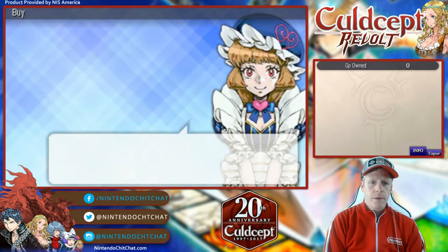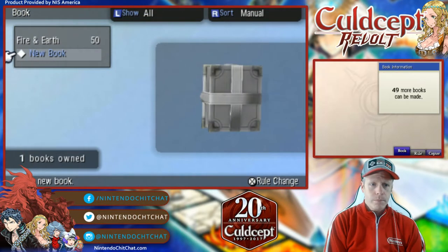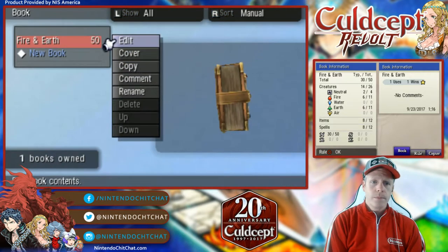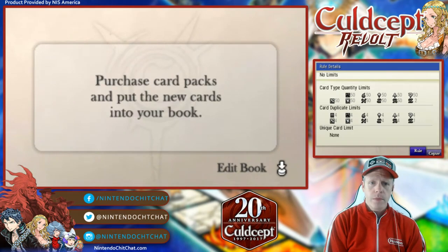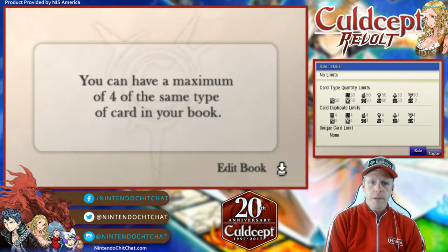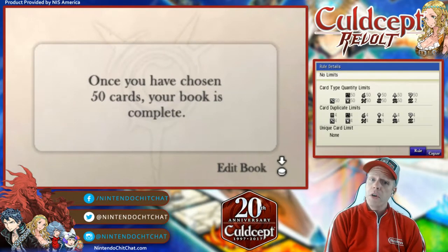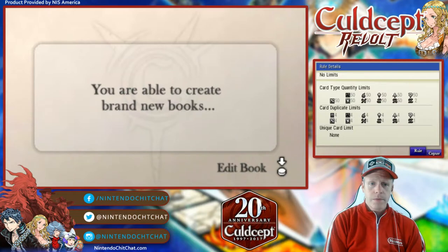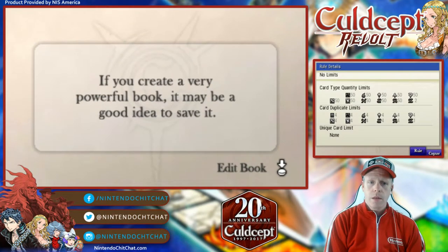Alright, let's go to our book. So this is our book. You can do a new book. We're going to edit our book here. We purchased some cards. You have a maximum of four of the same type of card in your book. Once you have chosen 50 cards, your book is complete. To create a very powerful book, it may be a good idea to save it.